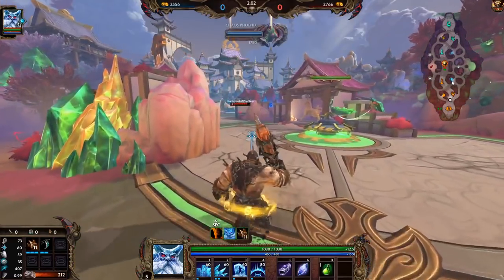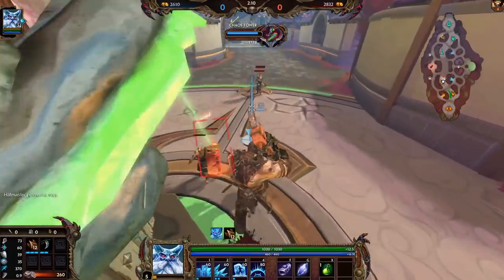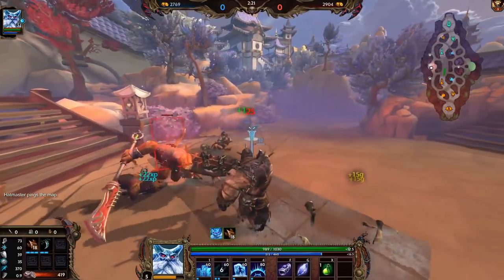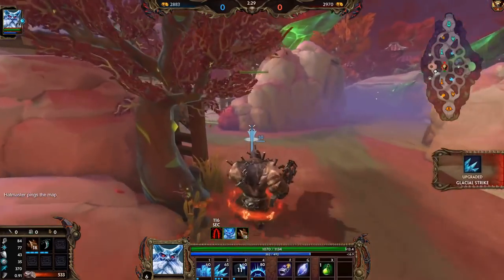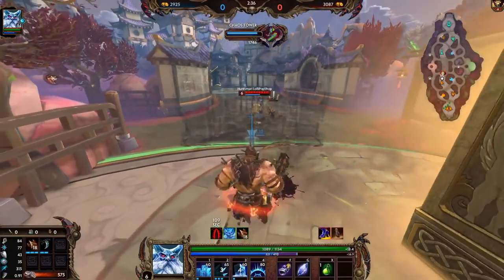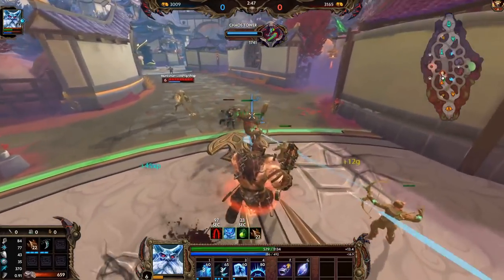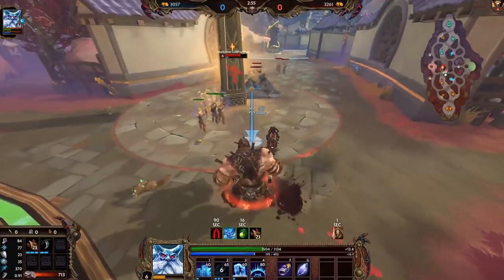Did they lower how much XP and gold you get from buffs? I don't think so, but even after taking all these buffs and missing some minions I should be ahead — but that's not the case. Red buff is spawning right now and he recalled, so we can take it for free. That gave 66 gold for the main minion. He's still ahead though.